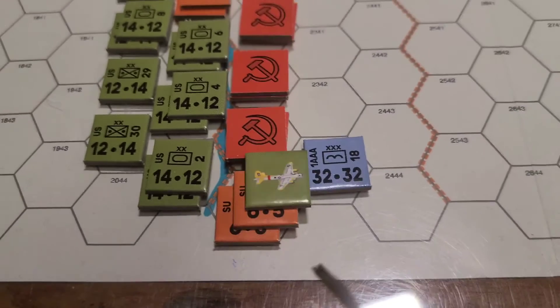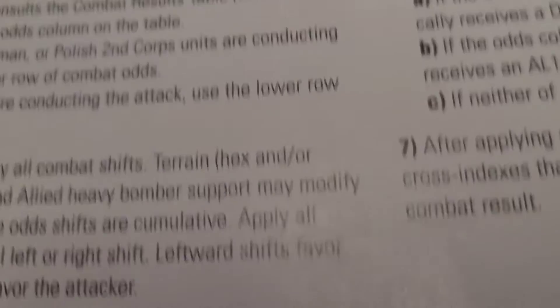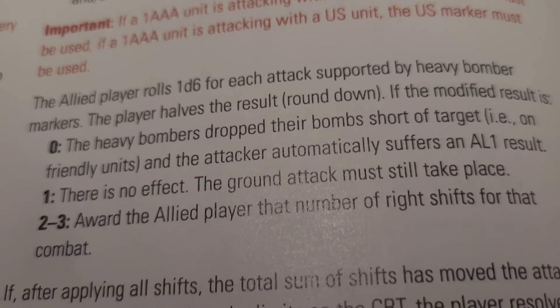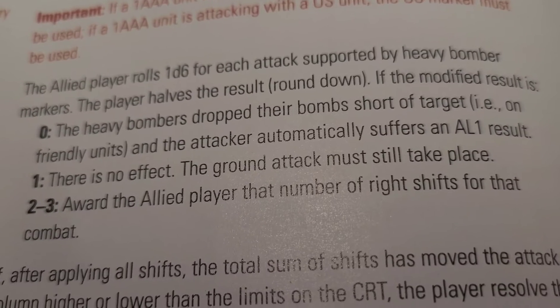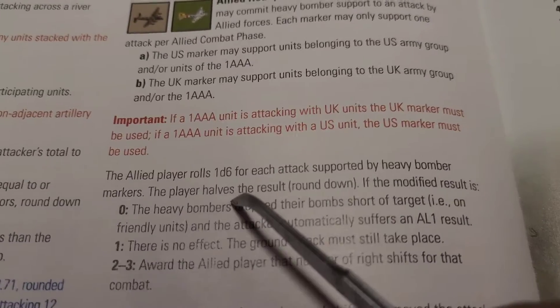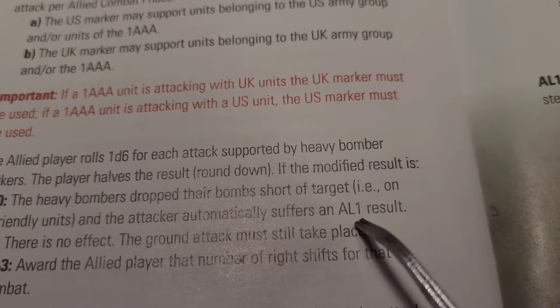First things first is to use our bombers - we'll roll to see how effective they are. It says here grab a d6. We're looking: zero to one the heavy bombers - one, there's no effect; two to three the ally gets that number of right shifts for that combat; four, five, or six don't do nothing. The key is rolling a d6 and having half the result. A one - that's no good.